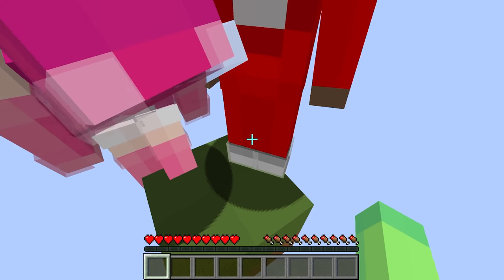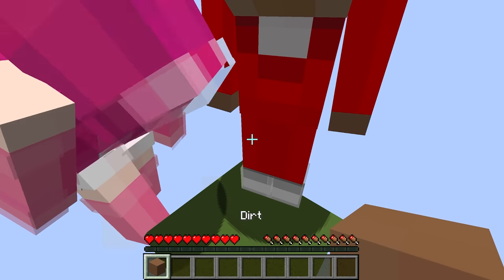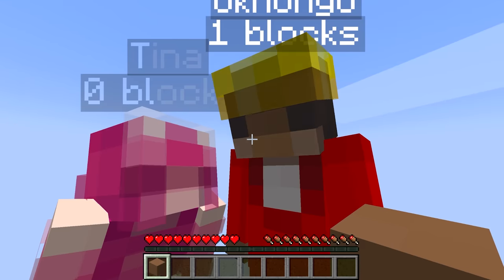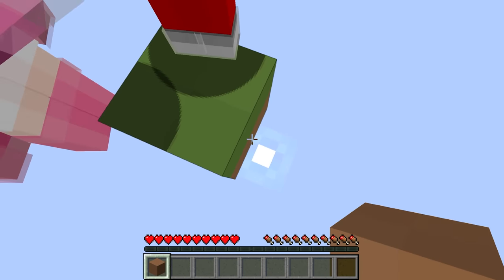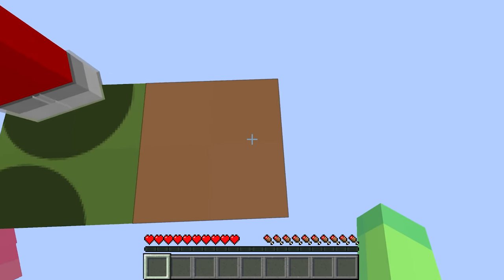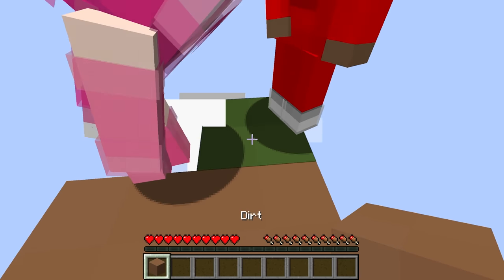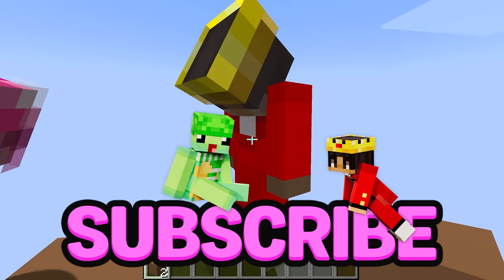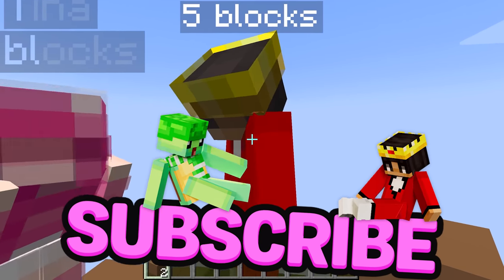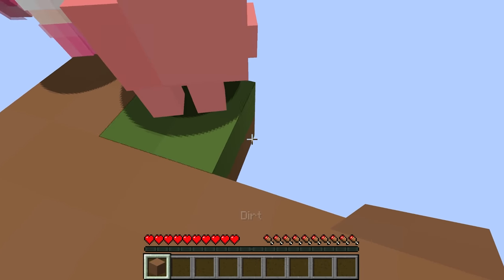I'm just gonna break this block in three, two, one — wait, we just got the block! We're alive! Yes, it regenerates! Come on, let's keep breaking it and make the island bigger. I just have to place the dirt like this — oh my gosh, look at these blocks, they're just one color, that's so weird. I wonder when our game is gonna go back to looking normal.